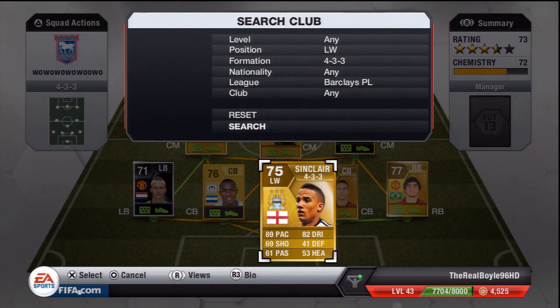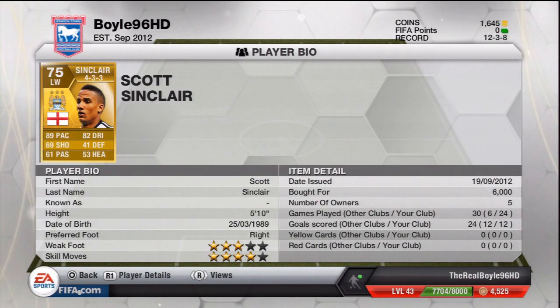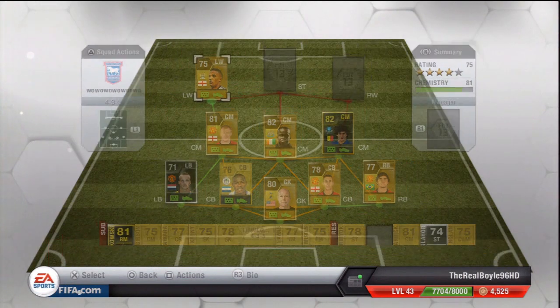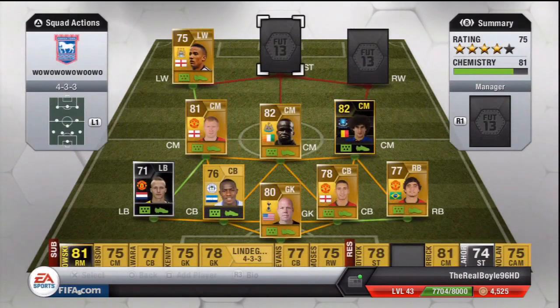On the left wing it is Scott Sinclair — 89 pace, 82 dribbling, 4-star skills. This lad was the silver god last year, but now he's got a gold card and he's still absolutely amazing. Great pace, good dribbling, 4-star skills — you can't complain. I've had about 20-30 games with him and got 12 goals or so, doing a decent record out on the wing. Cost me 6-7k. He is a fantastic player to play with in my opinion.